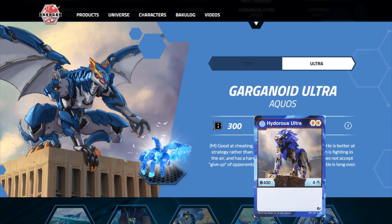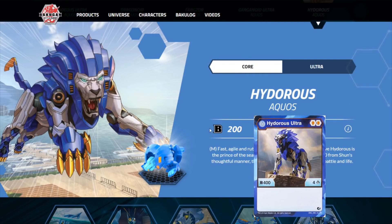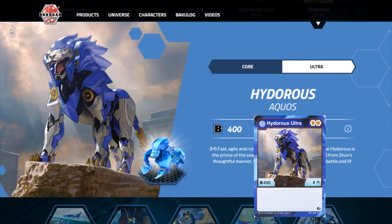Next up, we are diving into the big boy — Shun's Guardian Bakugan, the partner Bakugan — this is Aquos Hidorus Ultra. This is one of the Bakugan that has the most evolutions at three in Set 1. The only other Bakugan with that many evolutions in Set 1 is Pyros Dragonoid.